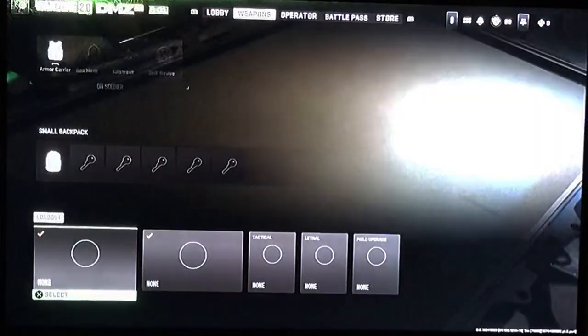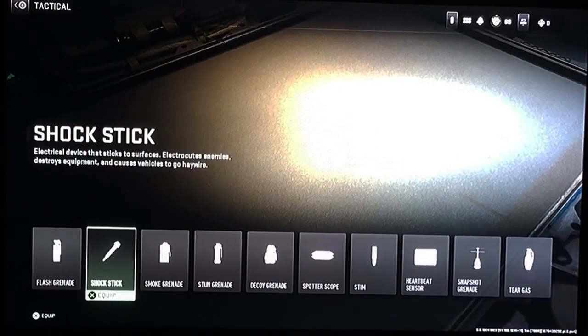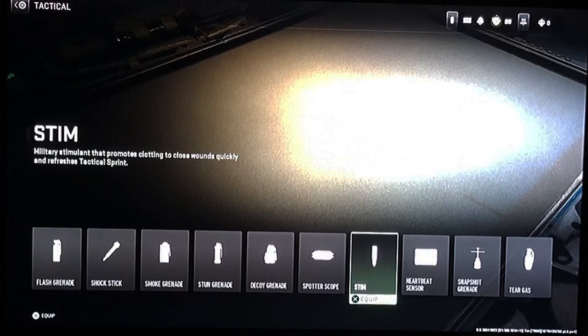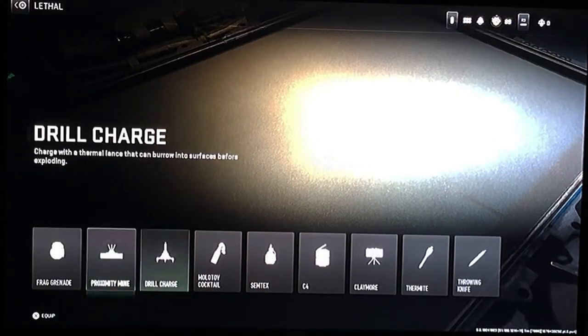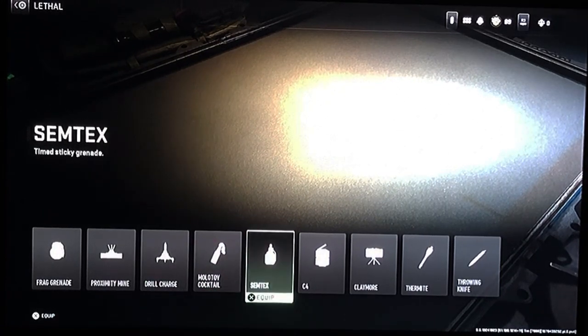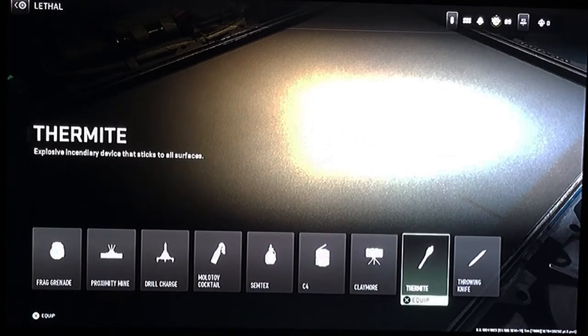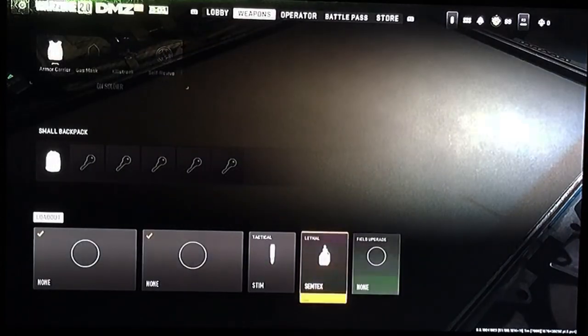Next we're going to talk about your loadout. There are a few pretty important pieces of equipment that you're going to need. Stims are definitely a must if you're running solo, because armor plates can be hard to find, so you want to use a stim to boost your health back up. For your lethal, take anything that does decent damage. Molotovs and thermites are good for damage if enemies are immobile, like the Juggernaut, who's pretty slow. I usually take a Semtex, though, just because that's my preference.